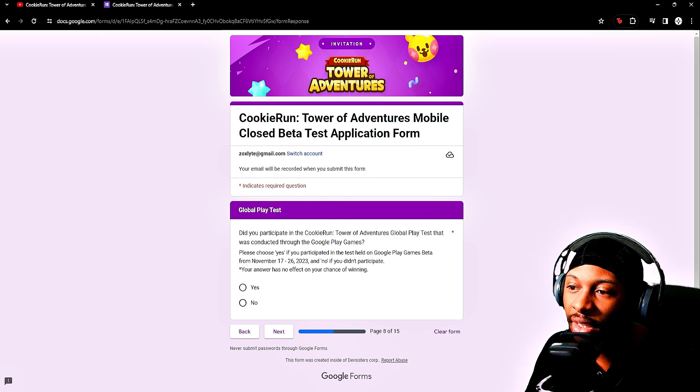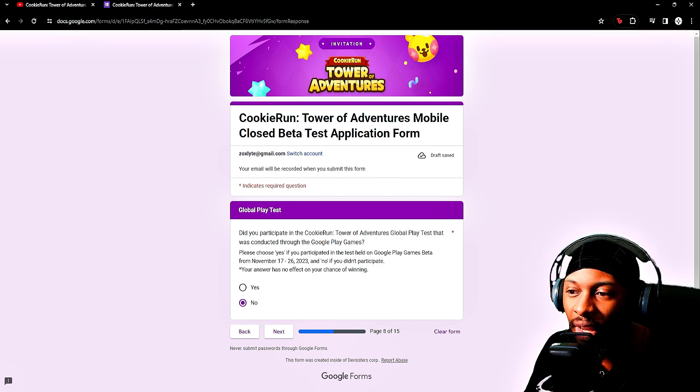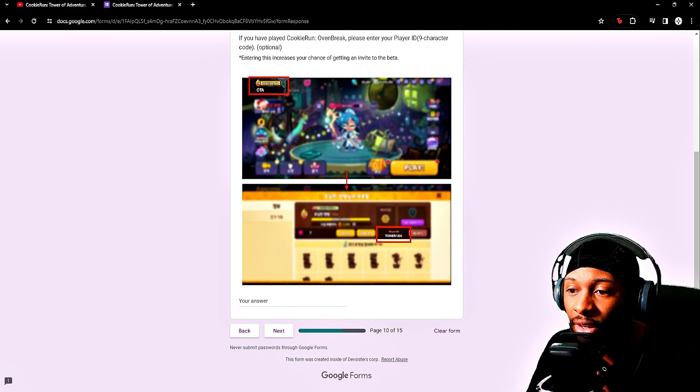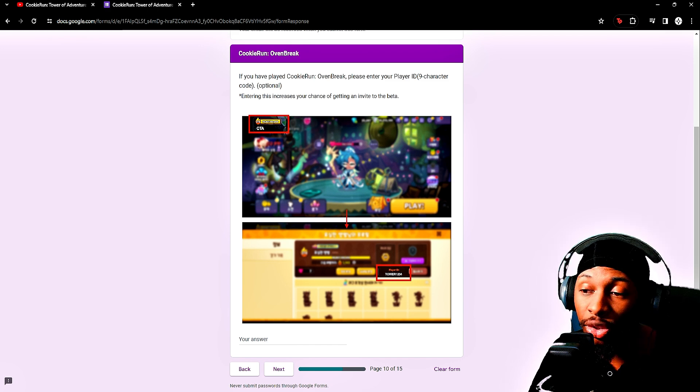It asks: did you participate in the Cookie Run Tower of Adventures Google Play test conducted in Google Play Games? I personally did not. Some will ask whether to press yes or no — I feel like you should answer honestly. It's not going to affect your chance of winning; they just want to gauge whether this is someone already intrigued by what they have versus someone completely new. If you've already been playing Cookie Run, it's not required, but it does increase your chance of getting a beta invite. If you play Cookie Run Oven Break, enter your player ID.